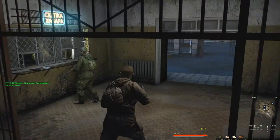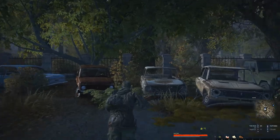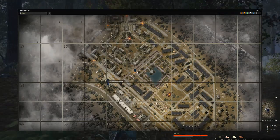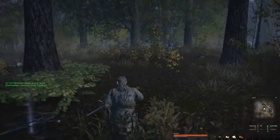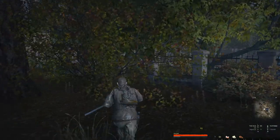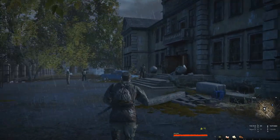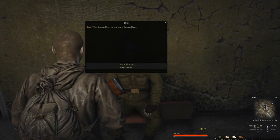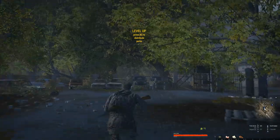A quick side quest here — Suspicious Noise. We literally just run through this hole in the fence over here into the woods. There's a boar back here making suspicious noises. Once you see the green text, just turn around and go back. Quest complete. Look at that — leveled up. Got 2,000 rubles and 2,600 points for just walking over there and walking back.